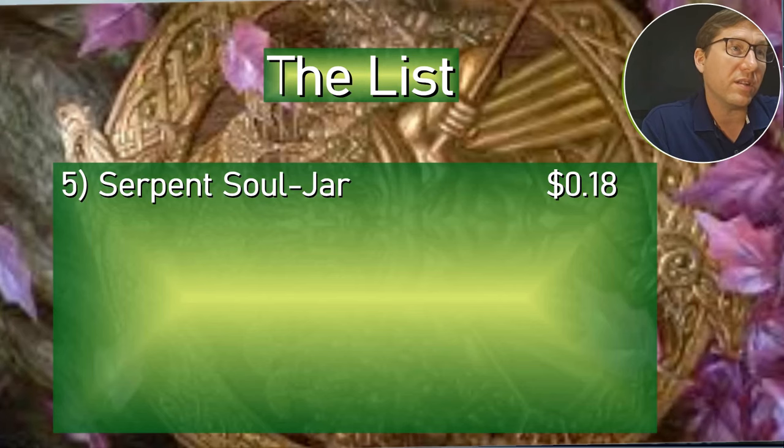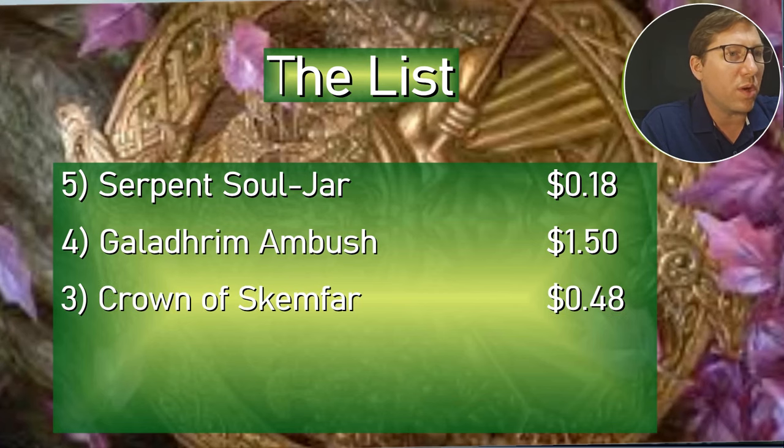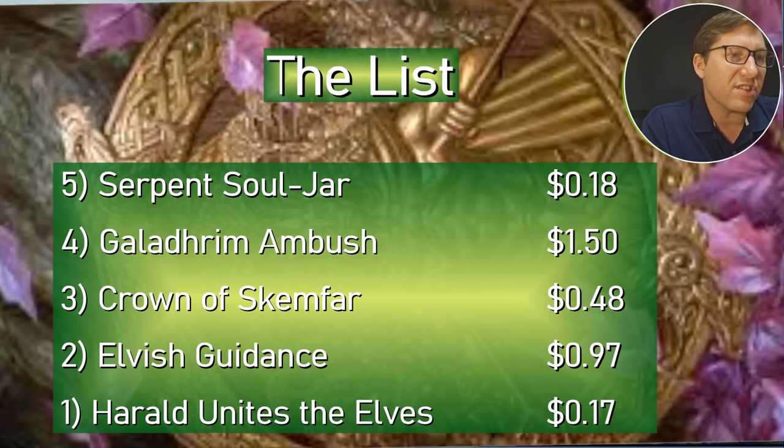A-list recap: Serpent Soldier is 18 cents. Galadrím Ambush is $1.50. Crown of Skemfar is 48 cents. Elvish Guidance is 97 cents. Finally, Harald Unites the Elves is 17 cents. Alright, take it easy.